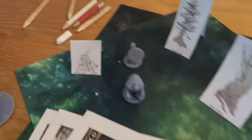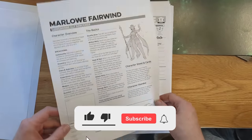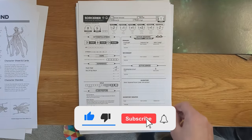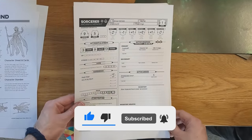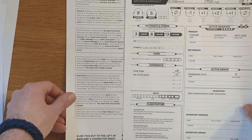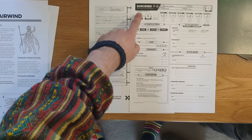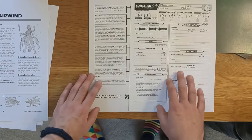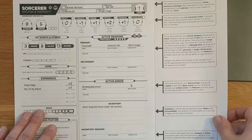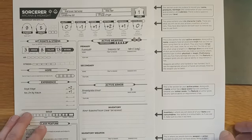Before the adventure started, I printed everything from the Daggerheart Quick Start Adventure, which also includes resources for teaching the game. Every character for the pre-made adventure comes with a pre-made character sheet, so you don't need to worry about setting that up on your first time. This is what the character sheet looks like. My favorite thing is that if you pull out the sheet, down here it shows you everything you need to know about this character sheet — your domain, your evasion, and so on.